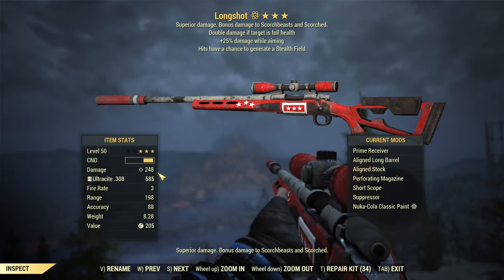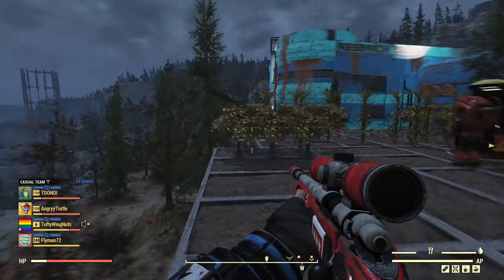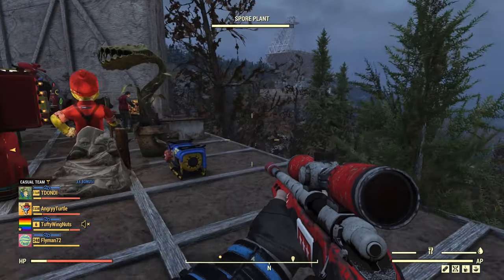The damage on the weapon card — I'm on my sniper build, a bloodied sniper build — is 248 damage. Now let's see how it performs.